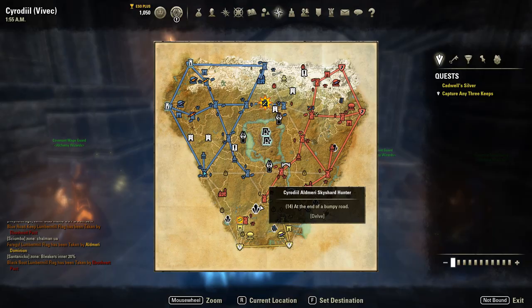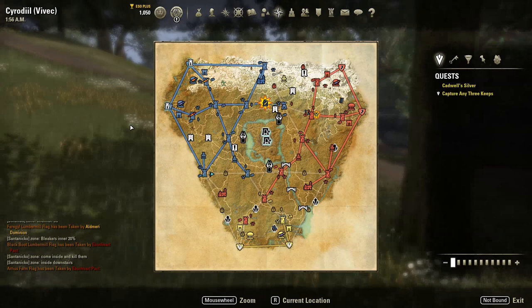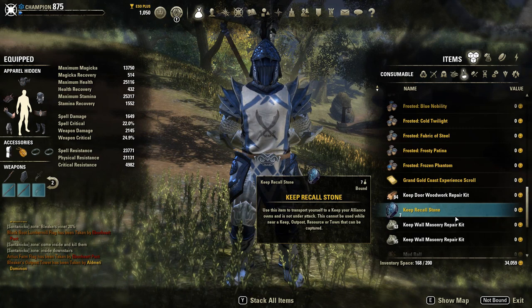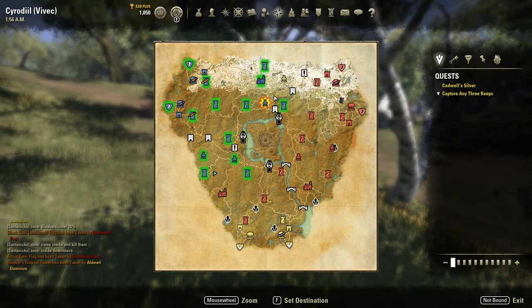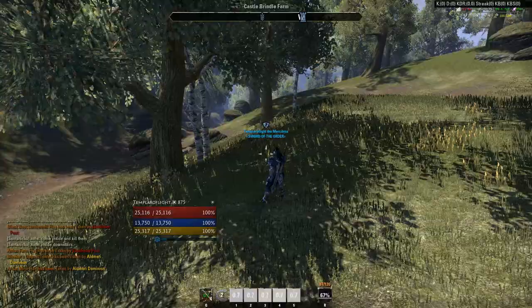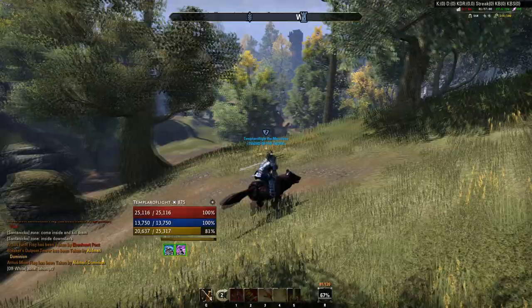Last but not least, you can use Teleport Stones called Keep Recall Stones to travel between keeps, outposts, and towns. Let's say you are in the middle of nowhere — you need to be away from a keep, town, or outpost in order to use this. If I just want to quickly travel to Chalman but don't want to walk back to a keep first and use a Transitus way shrine, I can use a Keep Recall Stone and teleport to any of the keeps, regardless of whether we hold the resources, as long as the keep is safe and not under siege.